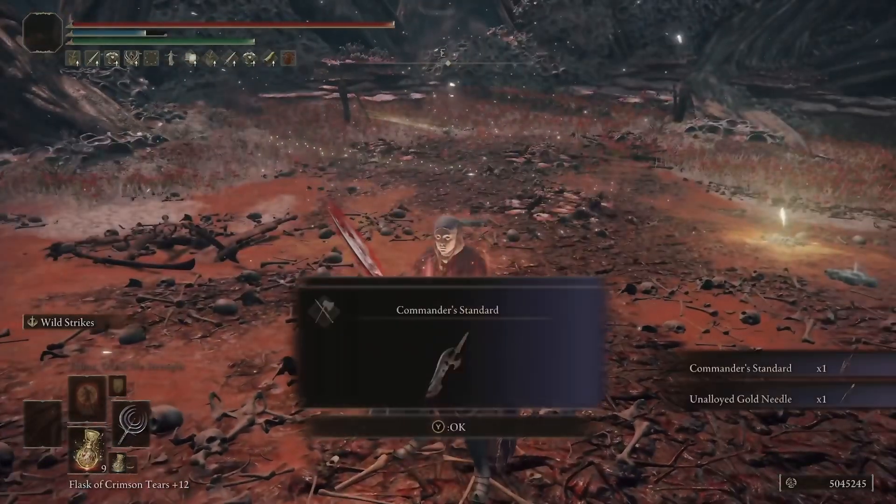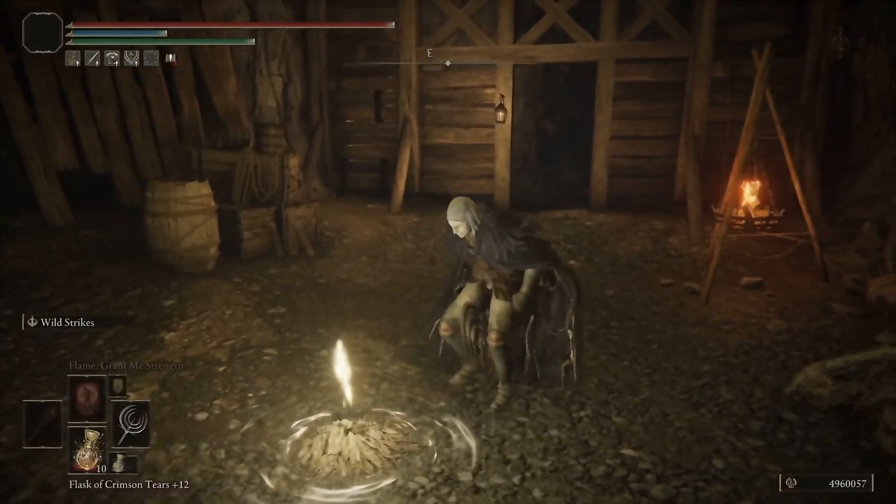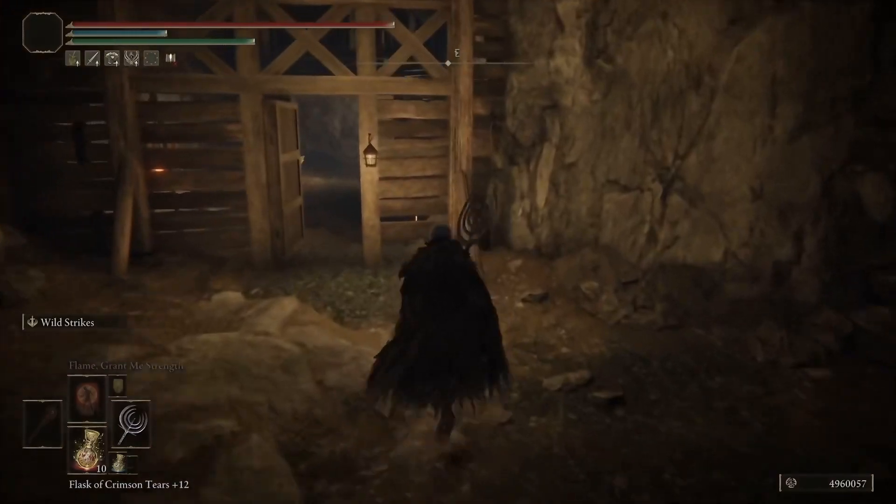Out of the three, the Crescent Hailbird is probably the best as far as damage and reach go, but believe it or not the Ripple Blade itself is the one that builds up status the best.